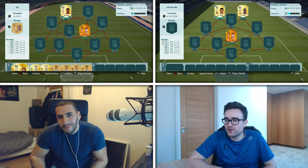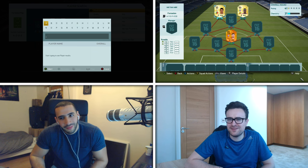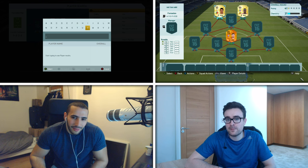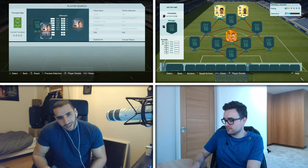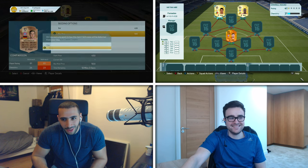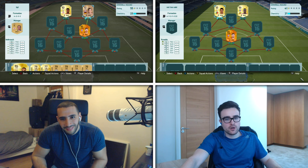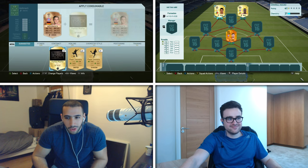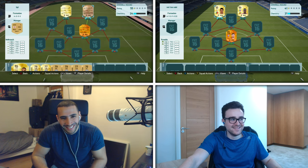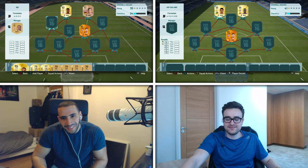I'm gonna be nice, but not too nice. I'm gonna give you a guy called Viruck — he's a 61-rated center forward from Bayern Munich. He still gets a strong link to Alonso. He looks so bad. I reckon about five attribute cards and he might be as good as Ronaldo. Are you allowed to put attribute cards in the series? Definitely not.